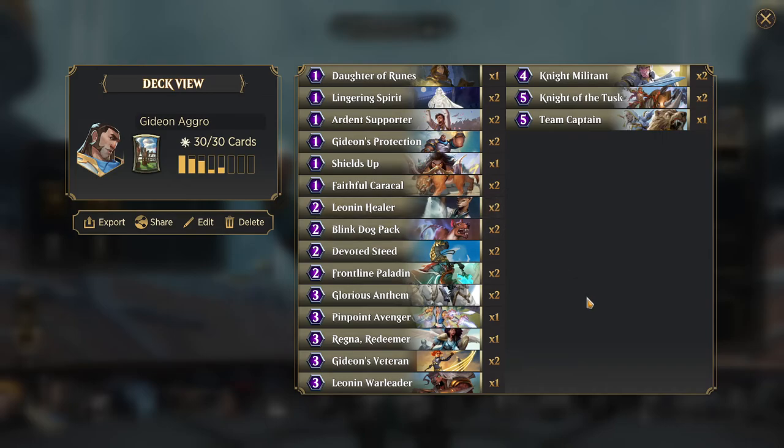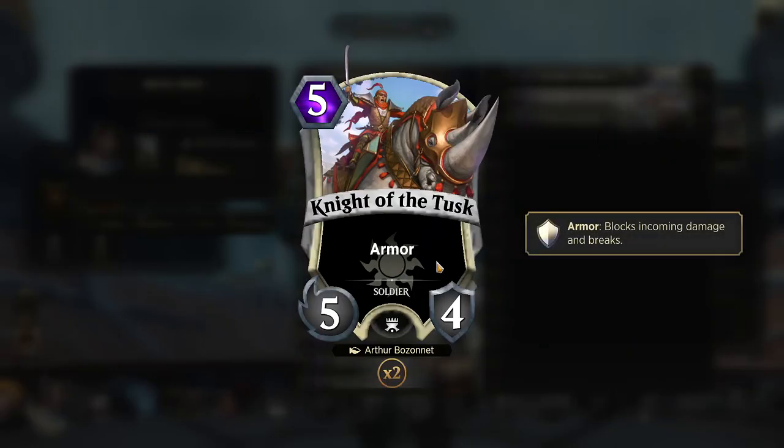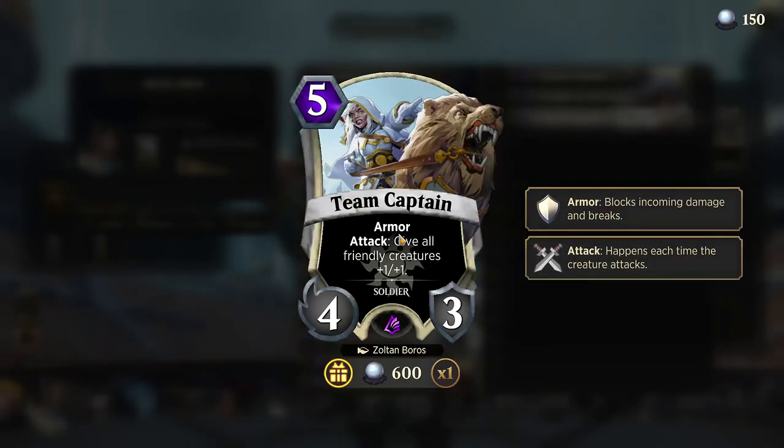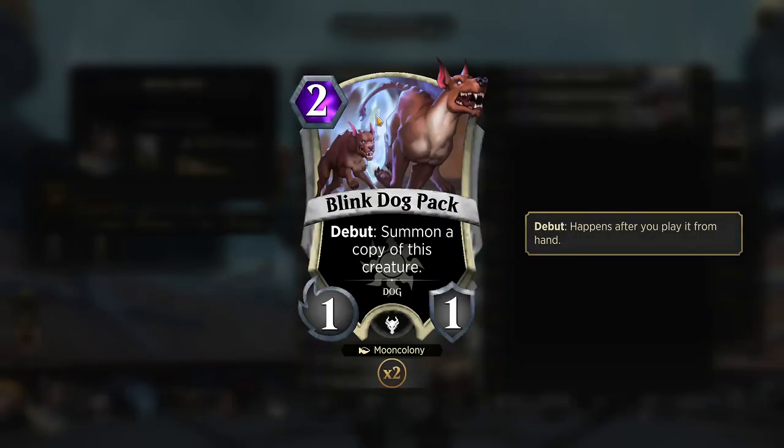So we want armor — we have multiple things with armor. The other thing we want is just ways to get numbers on the battlefield, like with Blink Dog Pack. This is another terrible card — two mana, 1-1 — when you play it, you summon another 1-1. It's not very good, but it gives us two creatures to help keep our creature count up so we can constantly get Gideon on the battlefield.